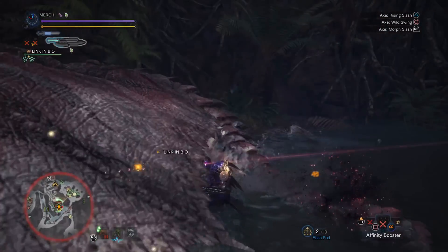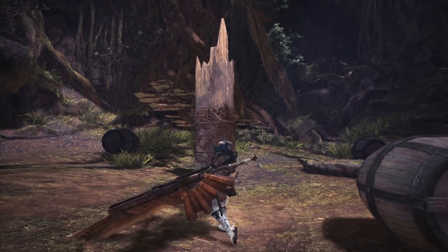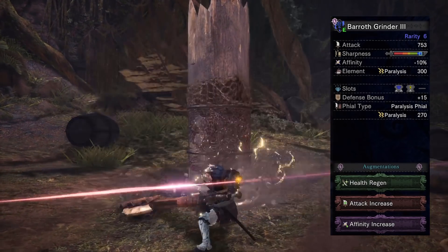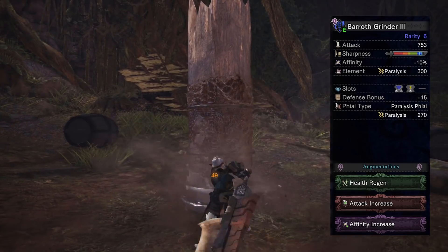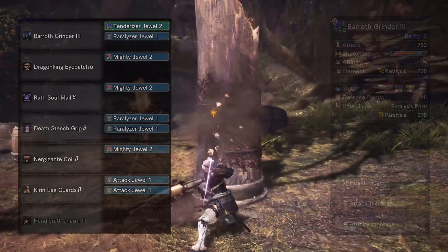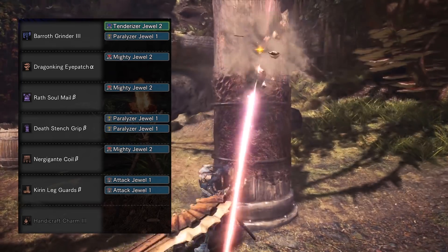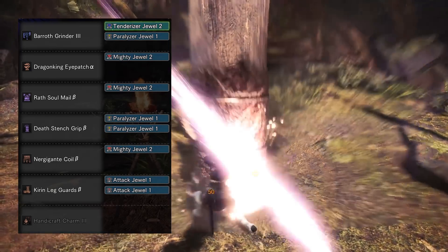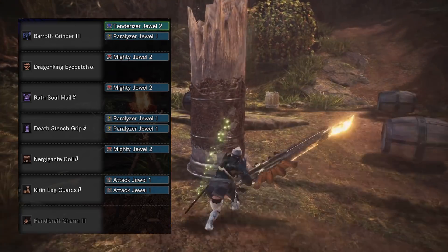So those are two really DPS-heavy sets. Now let's get into some abnormal status sets. The first one I have for you is a Paralysis set. This one uses the Barroth Grinder 3. This thing has a level 2 slot and a level 1 slot filled with a Tenderizer jewel and a Paralyzer jewel respectively, and three augment slots — I opted for an attack increase, affinity increase, and a health regen augment. The Helm is the Dragon King Eyepatch Alpha, outfitted with a Mighty Jewel. The Chest Piece is the Wrath Soul Beta, slotted with another Mighty Jewel. The Gauntlets are the Death Stench Grip Beta, outfitted with two Paralyzer jewels. The Coil is the Nergigante Coil, slotted with a final Mighty Jewel. The Boots are the Kirin Legguards Beta, slotted with two Attack Jewels.